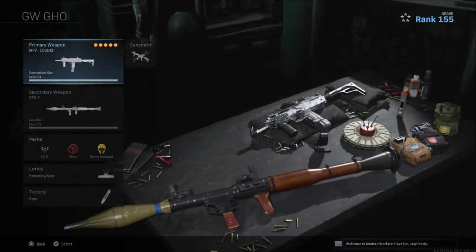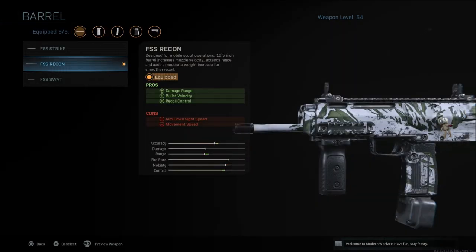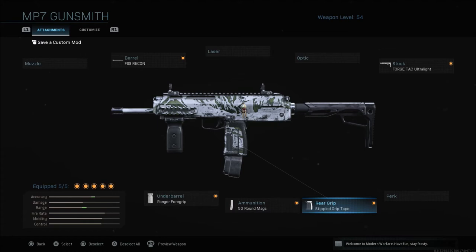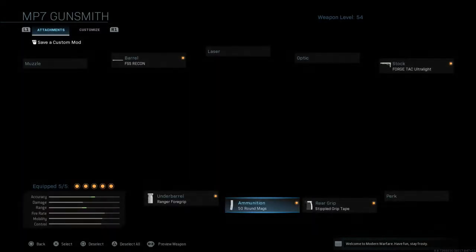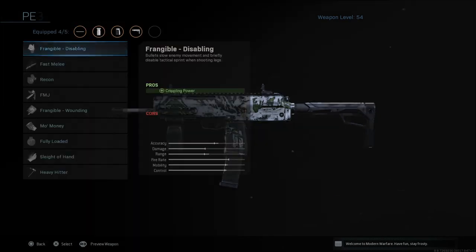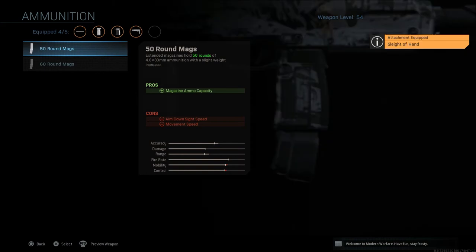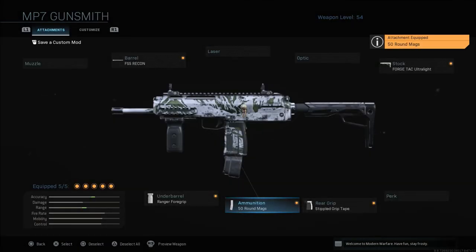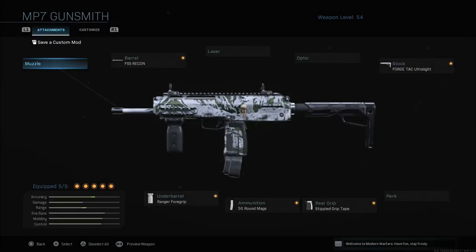The next class is pretty much the same setup but without the suppressor. We have the FSS Recon barrel, stippled grip tape, Ranger foregrip, and Forge TAC Ultralight. The only difference is I dropped the monolithic suppressor for the 50-round mag. If you don't like the 50-round mag, you could go with Sleight of Hand for a bit more mobility. This setup also works very well if you haven't unlocked the monolithic suppressor yet, since it's the last thing you unlock.